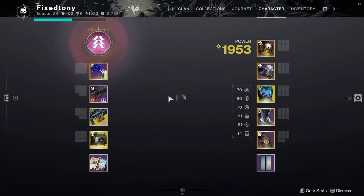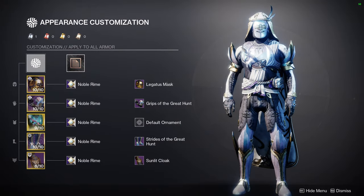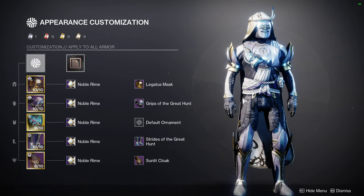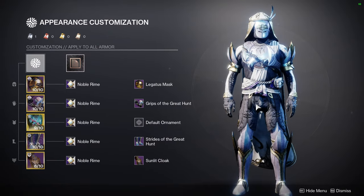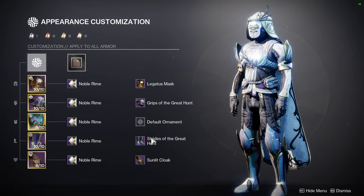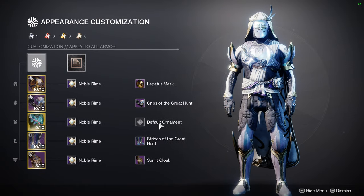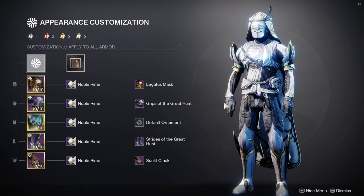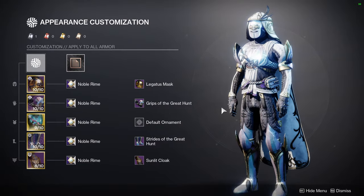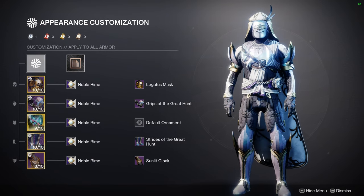To start off, let's look at the fit for the video, because I know people are going to ask. So here is the fit. I never used the Logatis mask, and I don't think it's bad — I think it looks really well with the Sunlit Cloak. For the arms and boots, Grips of the Great Hunt and Strides of the Great Hunt. For the chest piece, the Girl Falcon, obviously. The shader is Noble Rhyme. I definitely like this set.